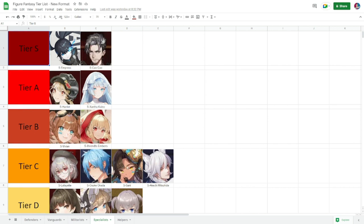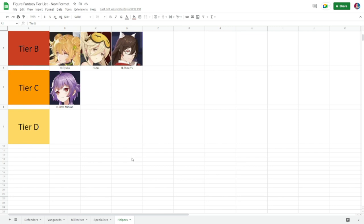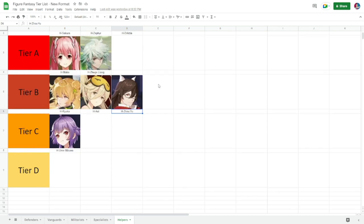For helpers, there are none in tier D. Tier C has Ume Mizuno — fewer figures in the helper category overall. Tier B includes Ryuka, who requires a lot of copies to be useful at low level. Aoi is very situational and you won't bring her in most content, only specialized content. Zhaoyu is our third-best healer but sits at tier B.